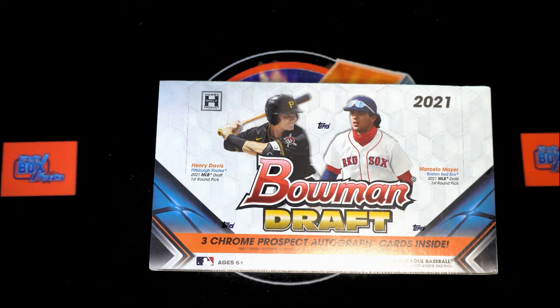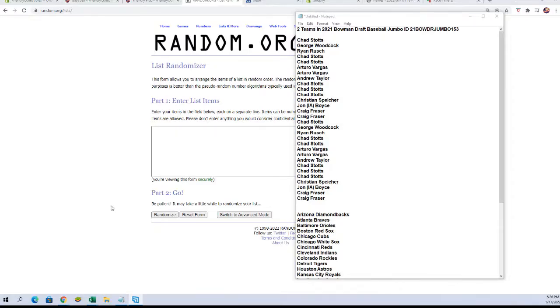Here we go — 2021 Bowman Draft Baseball Jumbo Box 153. We are going to take the owners' names and team names and randomize them each seven times, then pair them up on a spreadsheet. We'll give you a minute to trade or do any talking you need to do after that, then we'll switch over and get to our randoms. Here we have our owners' names.